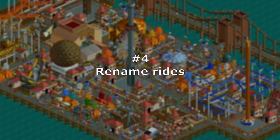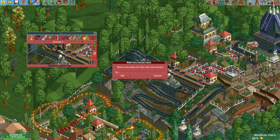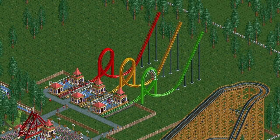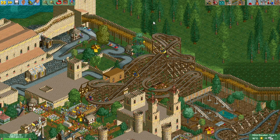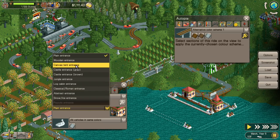Number 4 – Rename Rides. This is a pretty obvious one, but pausing here can help give you more time coming up with clever names for your rides. Number 5 – Choose colour schemes and themes for rides and scenery. If you're as indecisive or picky as I am when it comes to colour schemes, pausing the game while testing out different colours can save you a lot of time. This also works for applying alternate colour schemes and changing entrance and exit styles.